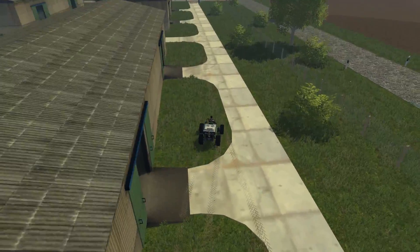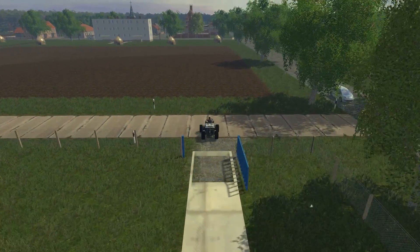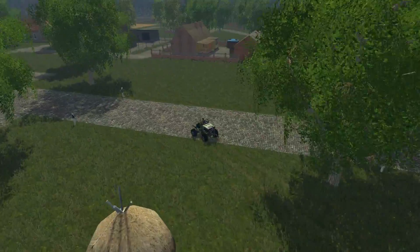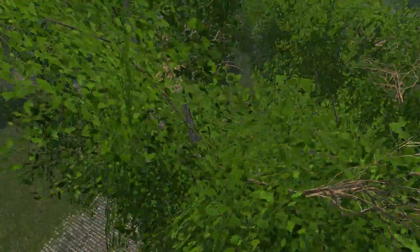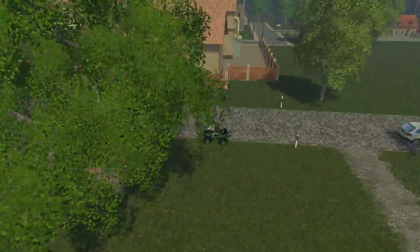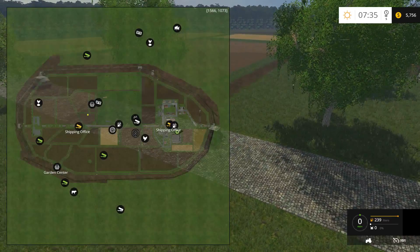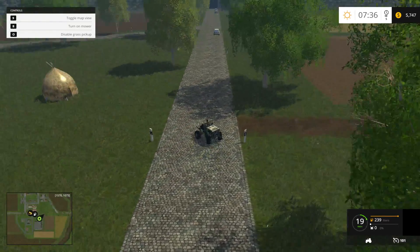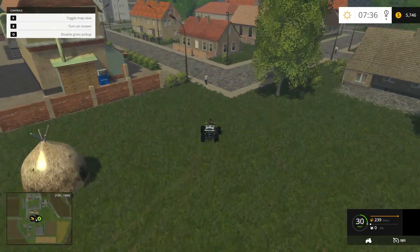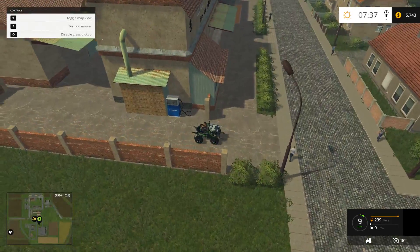I didn't think this view would be this long actually — I wanted to show you guys everything. The town area is pretty nice actually. Let's go over here because there was something here I wanted to show you. Here's gas, guys — I don't know if you're actually going to find a gas station around here, but you can definitely fill up here.